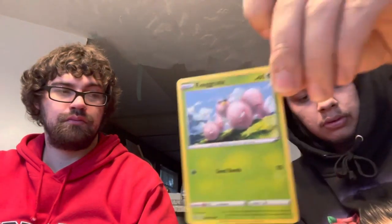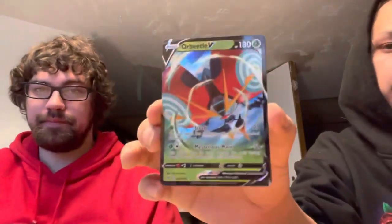Steel energy — not that big of a deal. Opal, a Slugma. Reverse hollow. And an Orbeetle V — and it's bent. See that? Not bad.